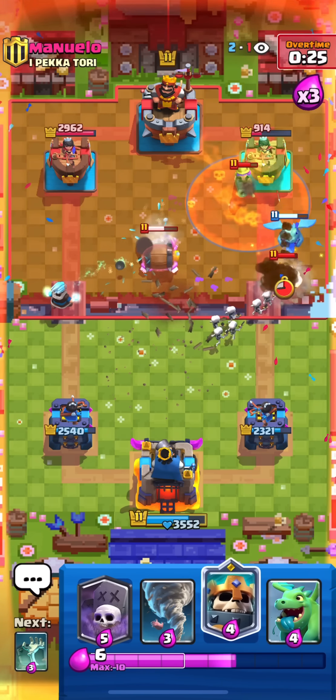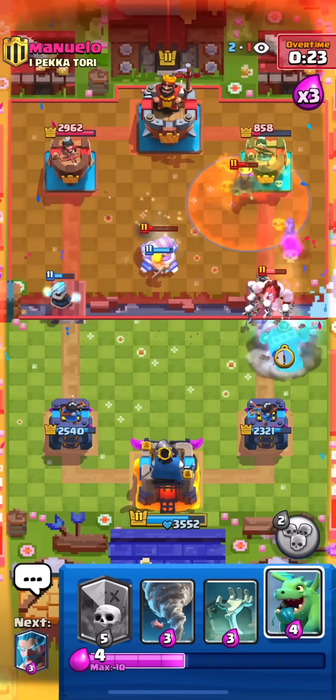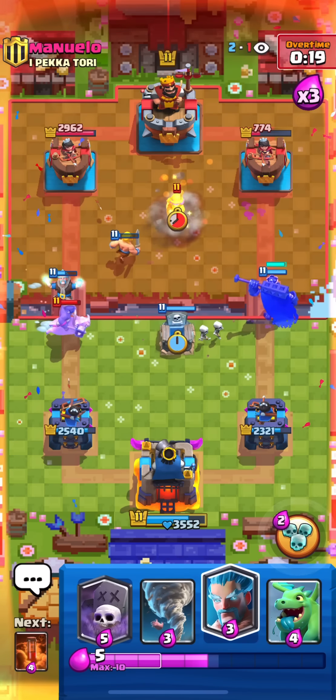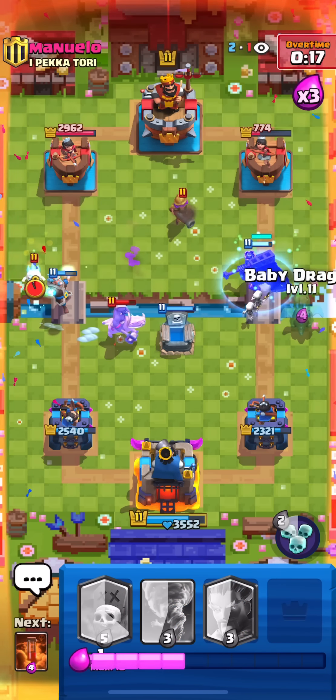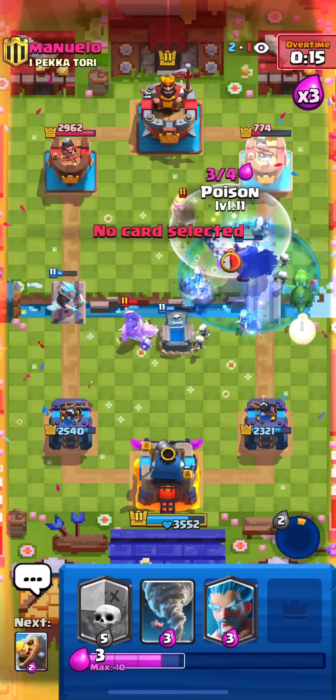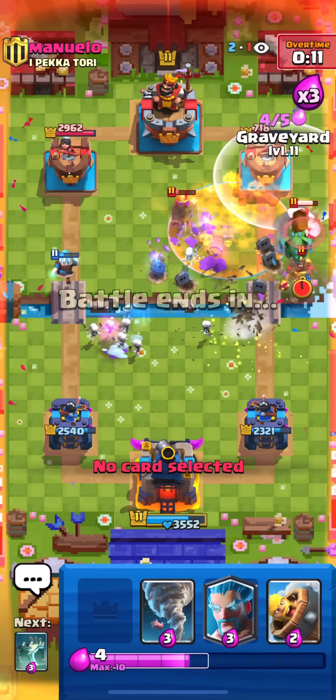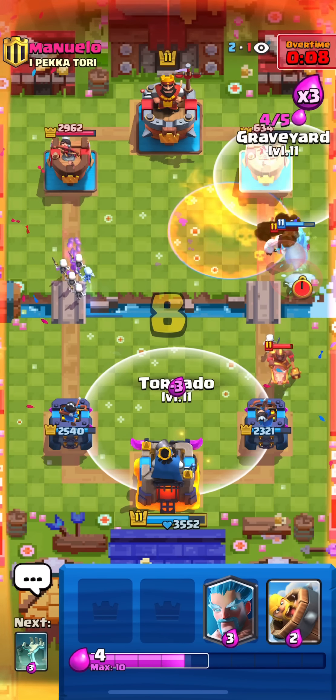This is basically impossible for 2.6 if I play this matchup properly. Tombstone and Hog - I thought it was going to go direct to the tower. Ability, Poison - this is a GG! That was the match - we got the 20 wins, 20 slash 1!